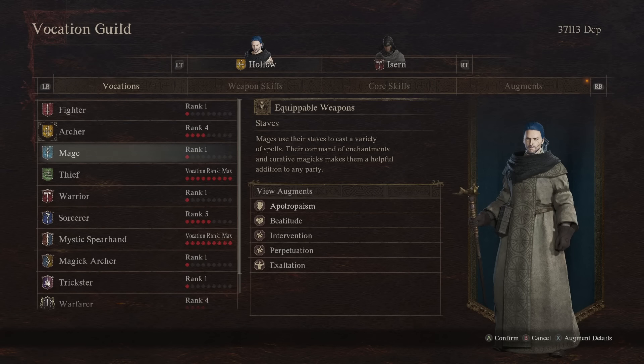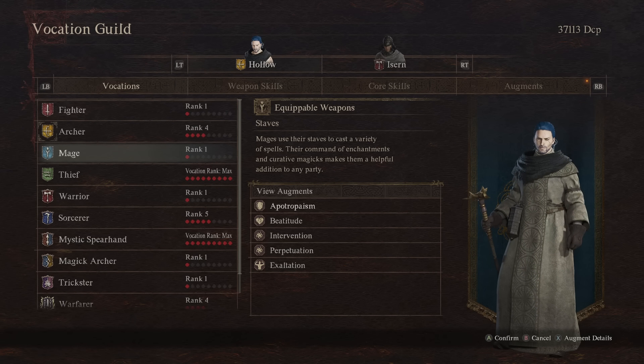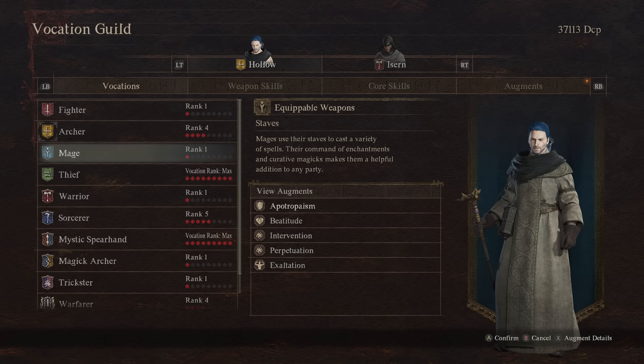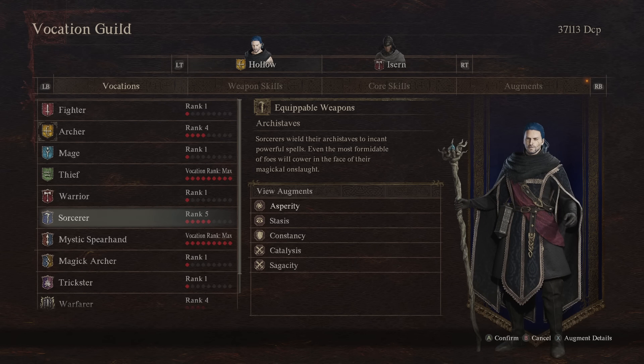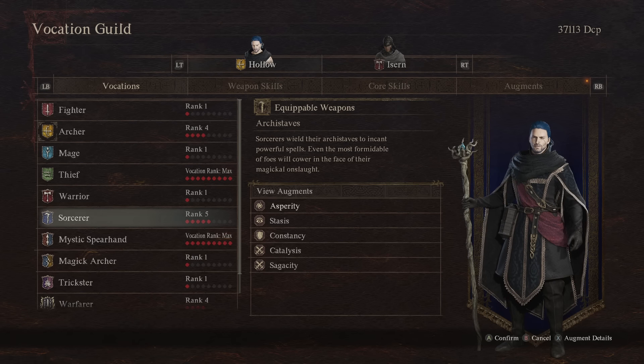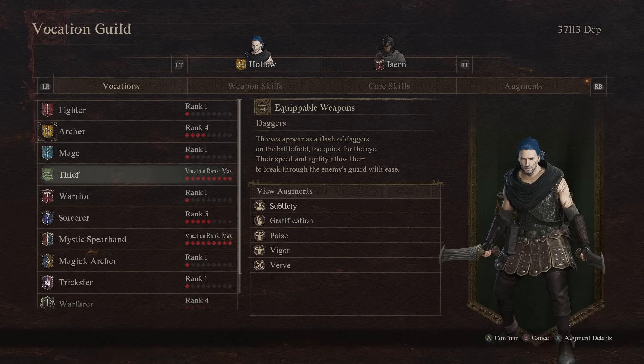Next on the list is Mage. The problem with the Mage master teaching is it's closely tied to the Sorcerer master teaching that has two. So I'm going to talk about Mage and Sorcerer together, which means we're going to skip Mage and go straight to Thief for the moment.